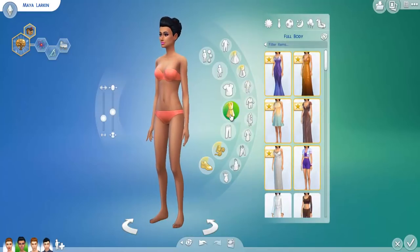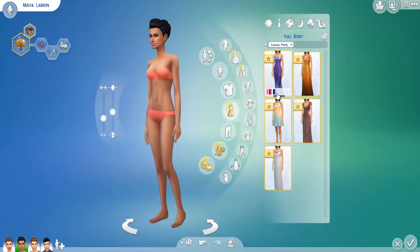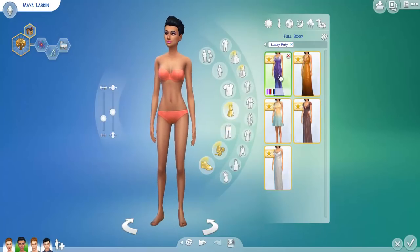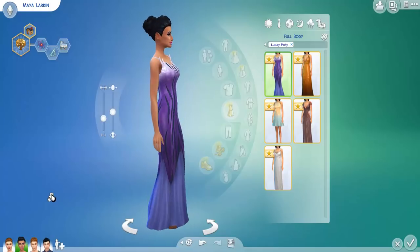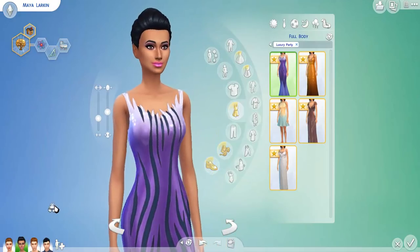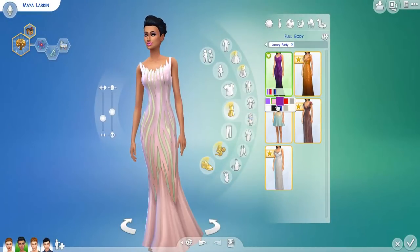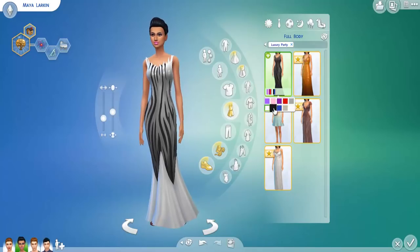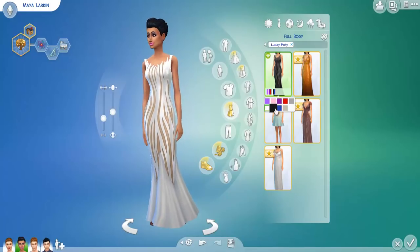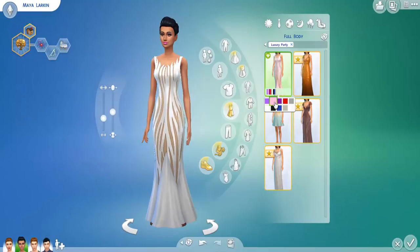Now for full body outfits — I cannot wait to see this section. It came with five different dresses and gowns. The first one is absolutely stunning — very beautiful and on trend. The top sparkles like sequins, the neckline juts out like feathers, and it has a beautiful mermaid shape. Totally on point. It looks amazing on our Sim's skin tone, especially in the pastel colors. The white one in particular is just absolutely stunning.